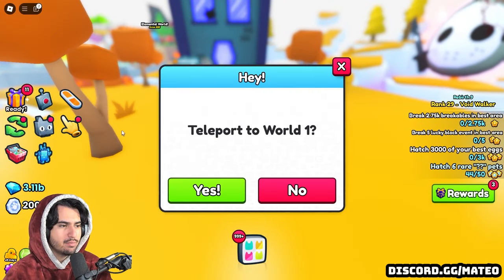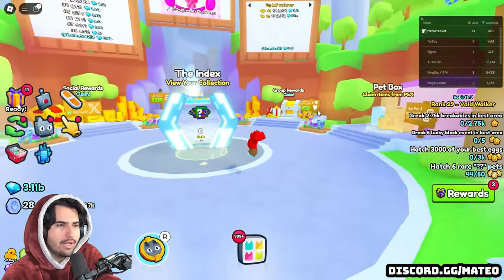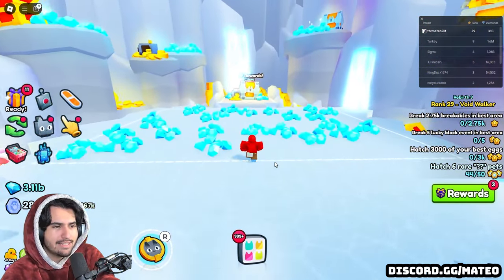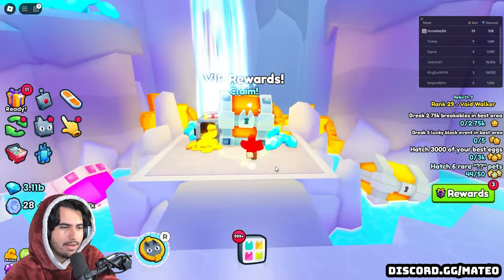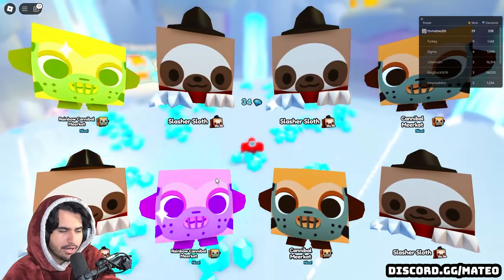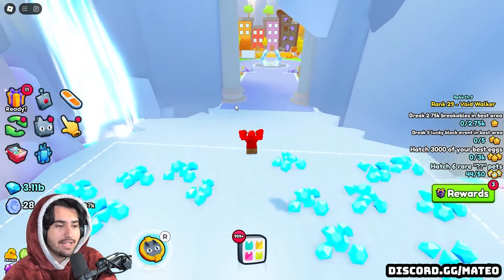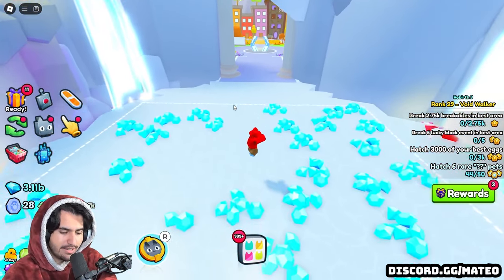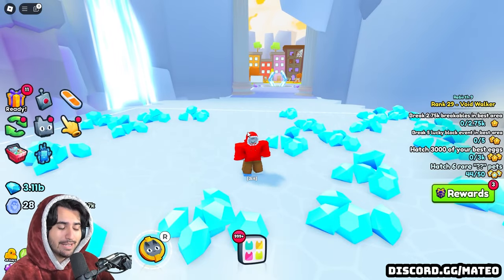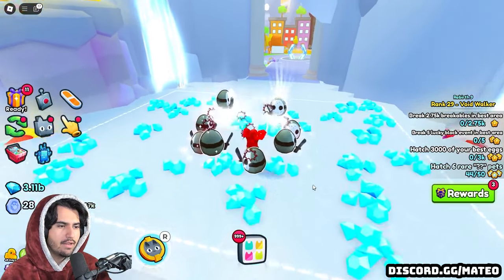Let's head into the regular spawn world and look at the new Halloween-themed stuff over there. Here we are in the spawn world — everything is the fall Halloween theme. Let's keep opening some eggs. You can really only open these eggs so much before you just get tired of seeing exclusives pop out. I've seen quite a few people in the chat getting titanics — Sabrina and DV both got one from these exclusive eggs. Everybody says there is partner luck in this game but I have yet to witness it. Petsim99 is going to be dead by the time I get a titanic.